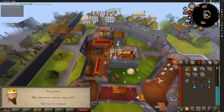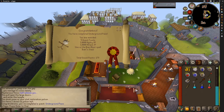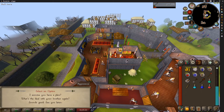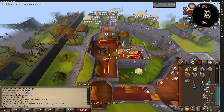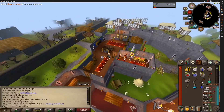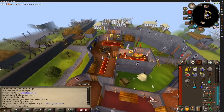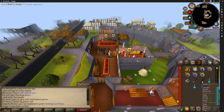I remember that quest being a lot worse than it was this time. That actually didn't take all that long. There's Underground Pass — maybe 30, 45 minutes. That gave us some XP, and most importantly the Iban's Staff, which is going to far and away be our best Magic weapon for a long time, until we get maybe Desert Treasure and some other quests like that.